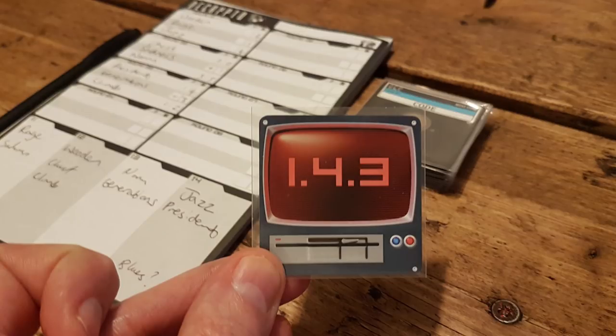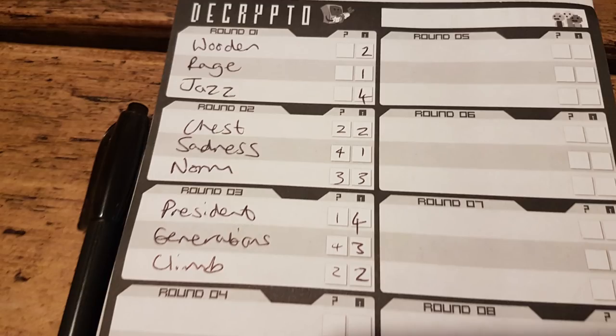When it's your turn to give clues, you get a little code card that will say a number like two, three, four or four, two, three, and you then have to give three clues in the right order that are matching those words.